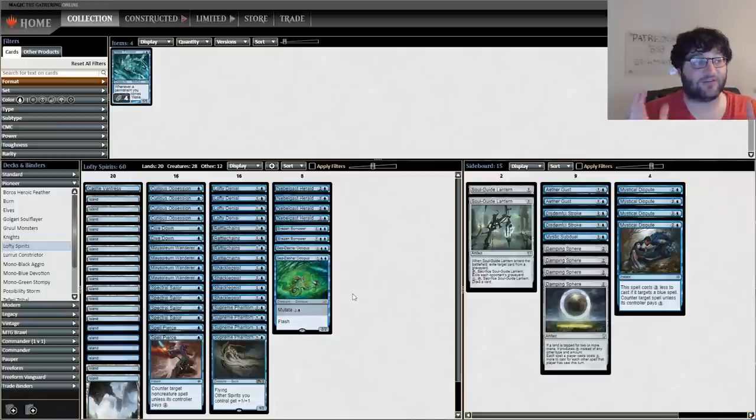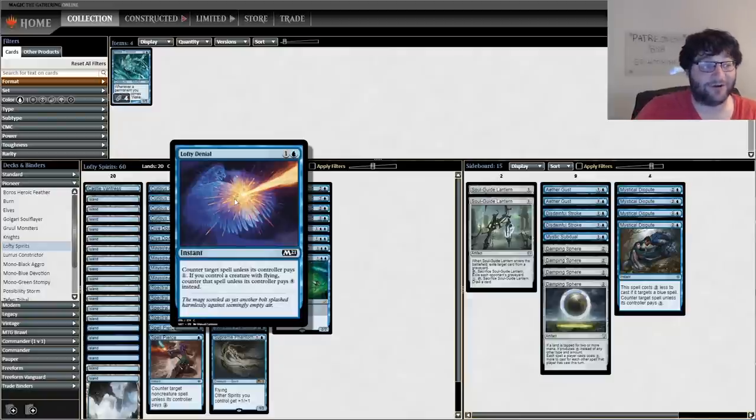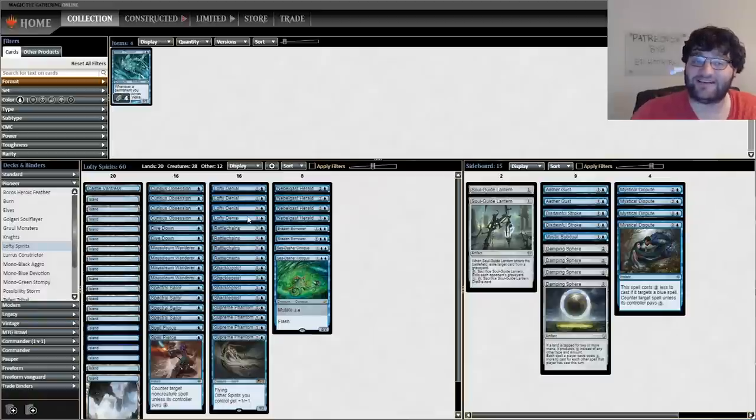Shackle Geist is a two-mana two-two flyer. You've seen Bant Spirits, Blue-White Spirits, all these different builds of spirits, but thanks to Kaldheim 2021 and Lofty Denial we can play Mono Blue Spirits now. This is a pretty neat deck. In some ways it'll look like a Spirits deck, in some ways it'll look like a Mono Blue Devotion deck. It's got a lot of different stuff going for it.